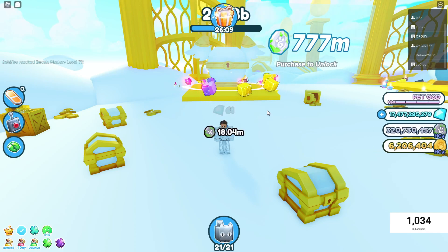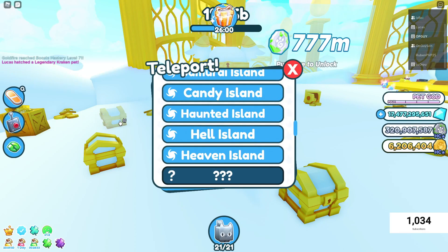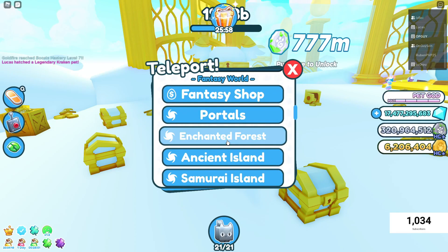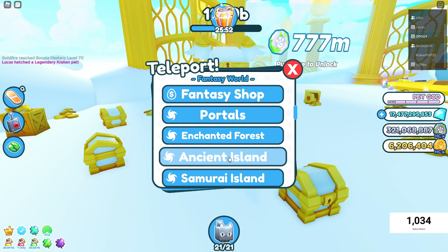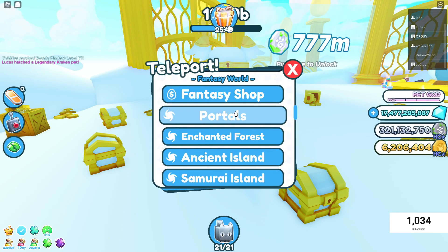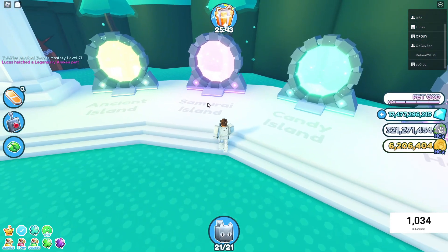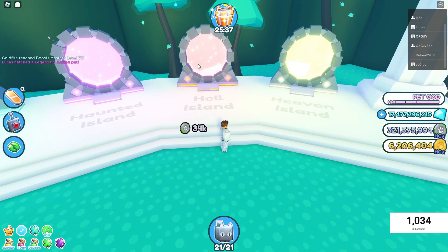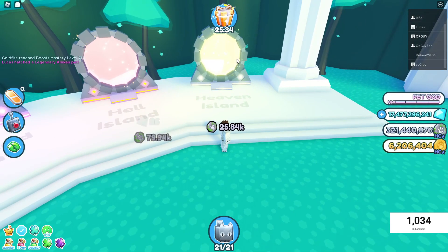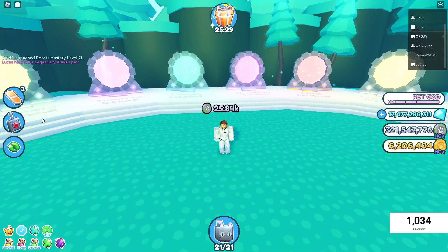Just make sure you've got at least a hardcore pet. If you can only equip four, you want two hardcore pets and then two of your old pets with fantasy coins. Go to ancient island because that's where the chests are. If you have to skip portals: samurai island — no chest, candy island — no chest, haunted island — chest, hell island — two chests, heaven — they've got chests.